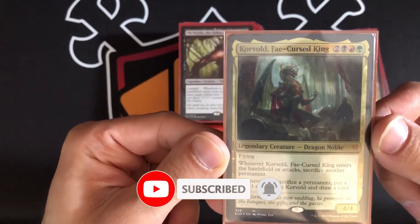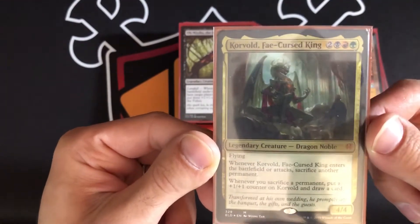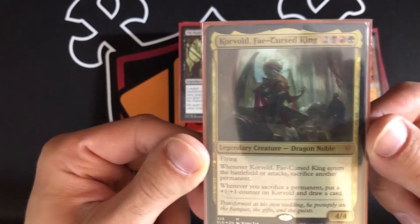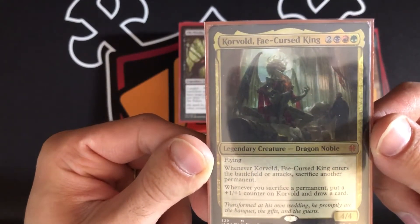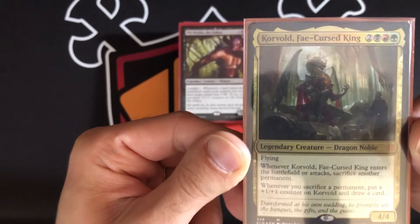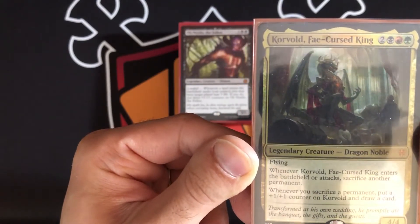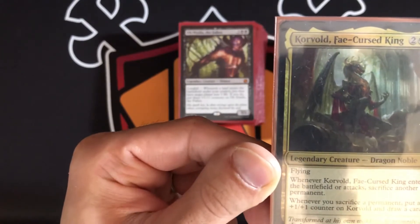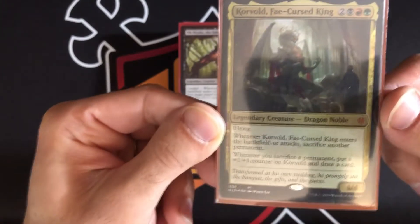Korvold is a five-mana Jund commander — two black, red, and green — and it's a 4/4 flyer. Whenever Korvold enters the battlefield or attacks, sacrifice another permanent. Whenever you sacrifice a permanent, put a +1/+1 counter on Korvold and you get to draw a card.